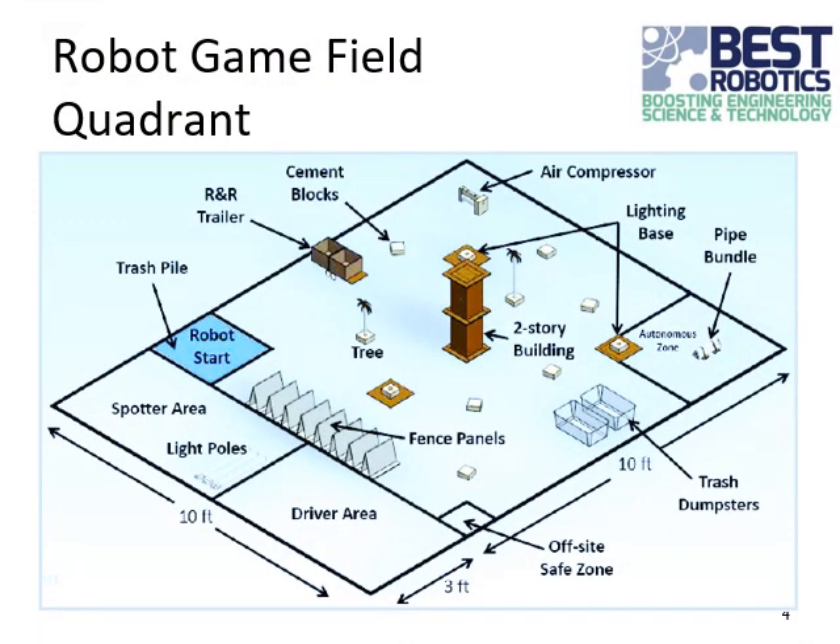This image shows a close-up of one game field quadrant. The quadrant includes the 10x10 game field, a driver box 3x5, and a 3x5 spotter box. Note that we may rotate that spotter box around that corner so it's still adjacent to the robot start box to enhance social distancing. This indicates the location of the robot start box, which will be a 24 inch by 24 inch traditional robot start box.